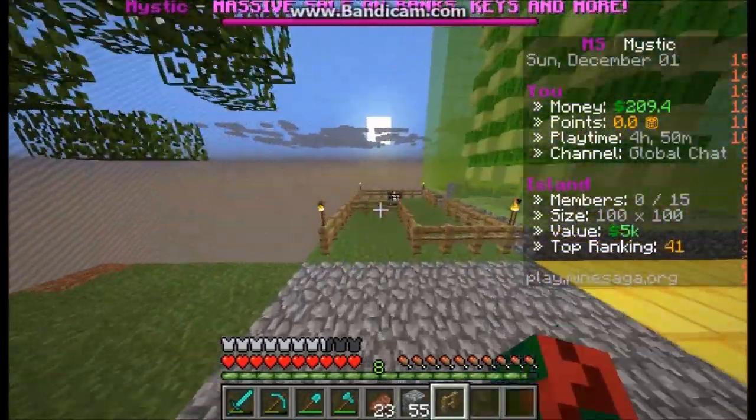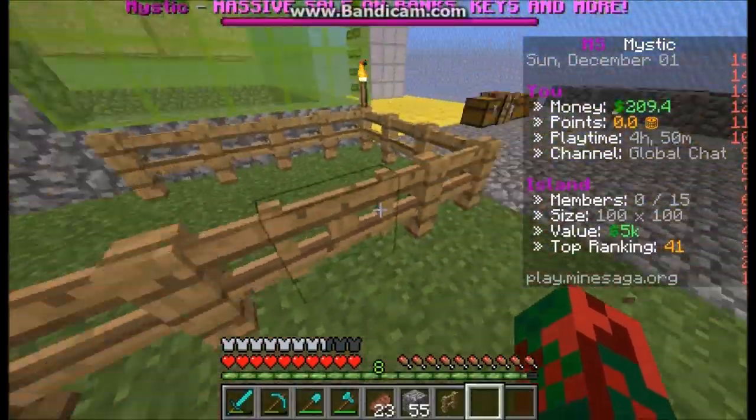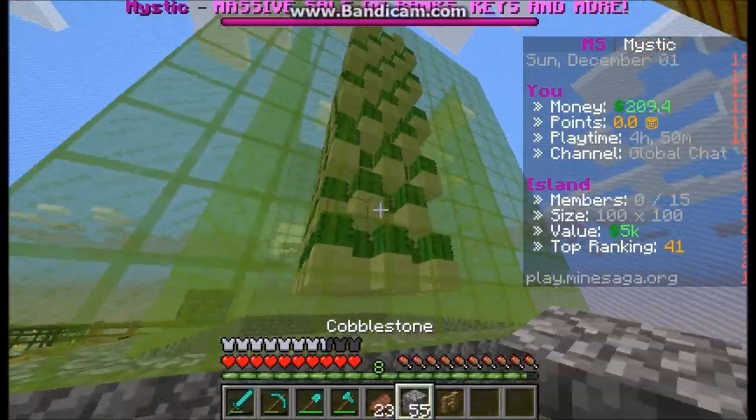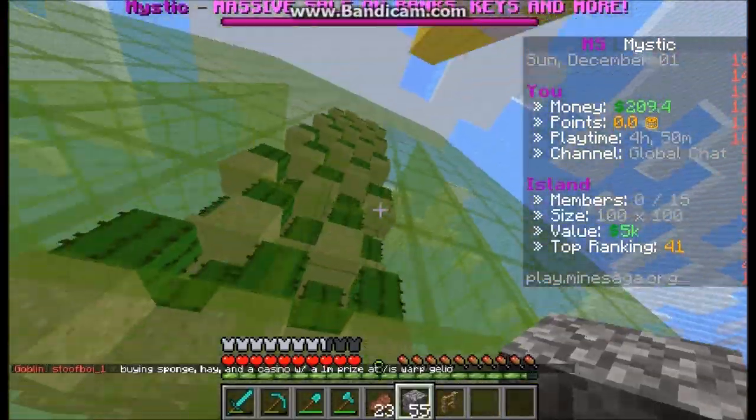So over here I have my sheep spawner — it's level one right now. I need one more mob coin until I can get to the next level on it. But I have a pretty good cactus farm right here.